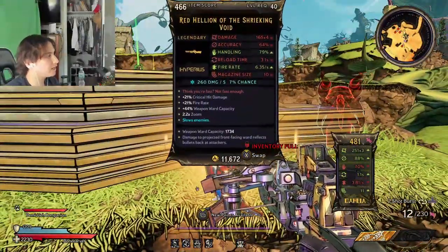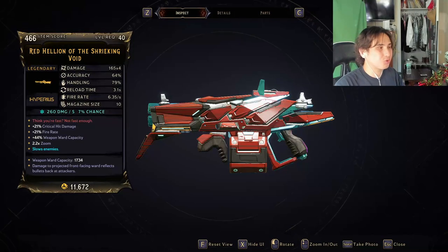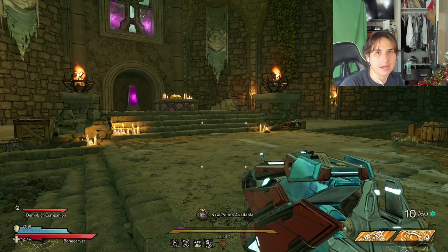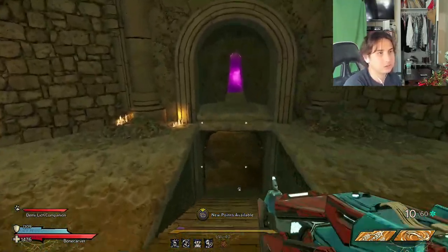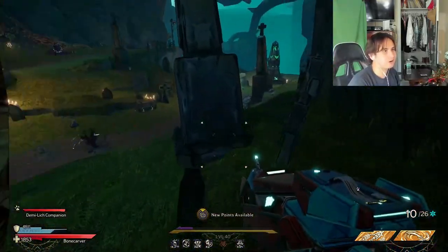We finally got it — the Red Hellion of the Shrieking Void! It says damage to projected front-facing ward reflects bullets back at attackers, and it slows enemies. There's a quote: 'Think you're fast? Not fast enough.' It does ice damage, and after the patch they buffed shotguns, so that's good. I thought this would be a popular pick right now. Let's go test this weapon out on another obelisk.